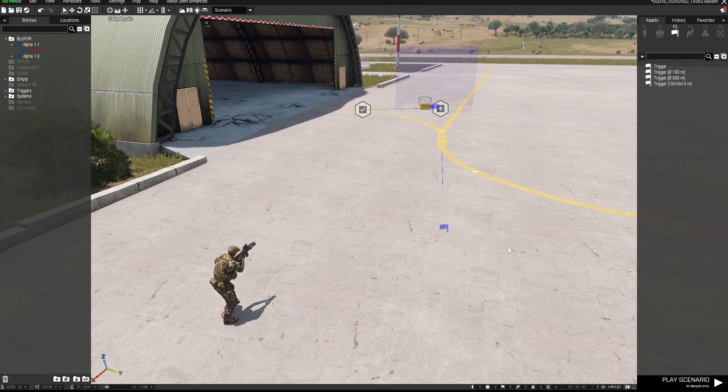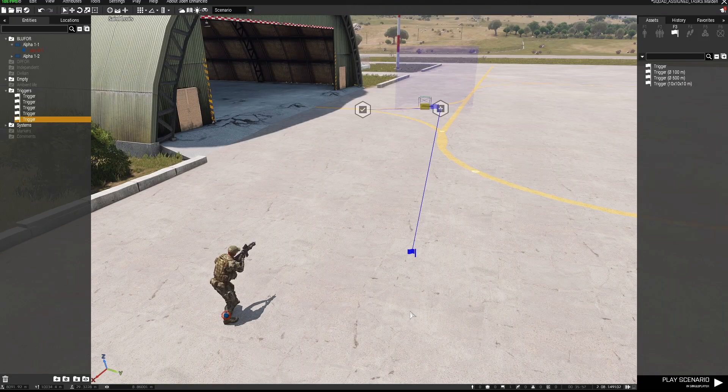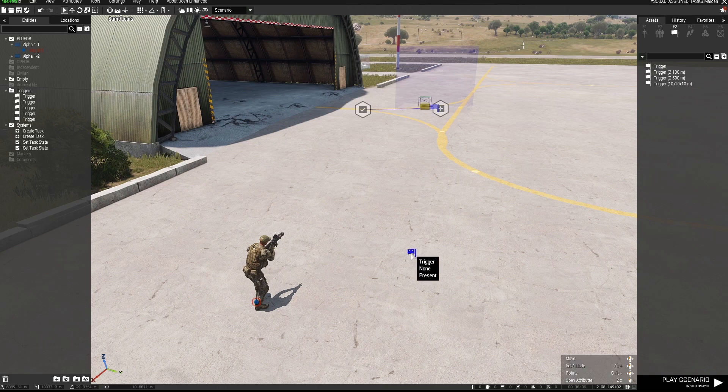Another way you can do this that is a little bit simpler — instead of using variable names — is to just put down a trigger that doesn't need to be any particular size and have the condition set to True. I've put a delay of five seconds on here, so that task will be generated for this guy and his squad after five seconds.